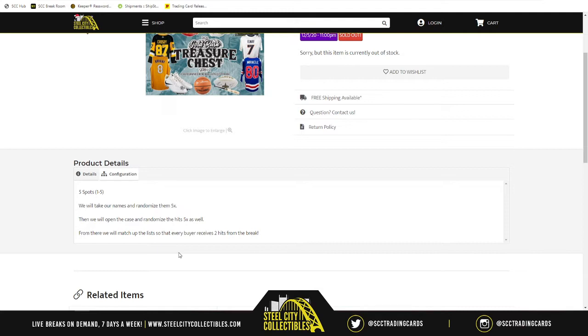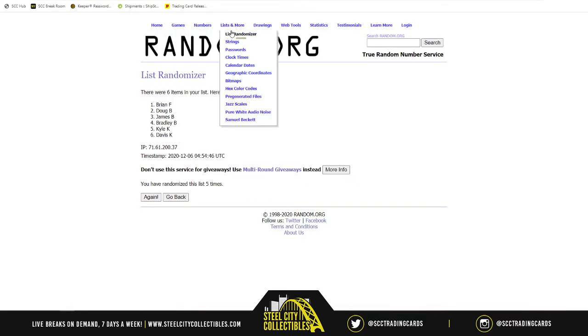We're going to open up the memorabilia case. There are 10 hits per case. We'll list each hit as it is revealed, and once we have all 10, we'll randomize that list five times. Hits 1 through 5 and 6 through 10 will be matched up so every spot in the break receives two hits. With that being said, we gotta go to random.org for a new list.